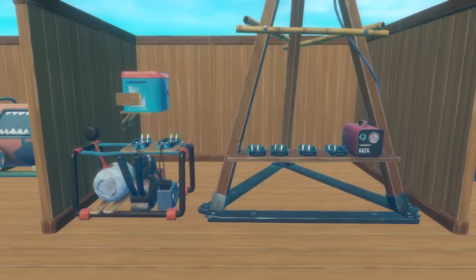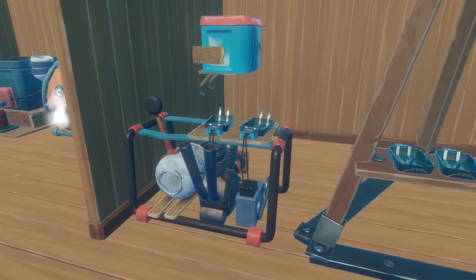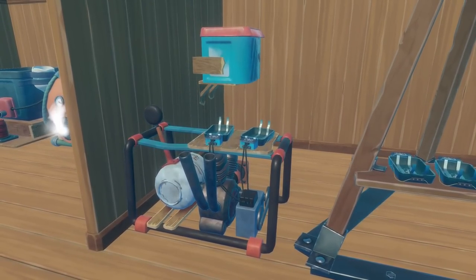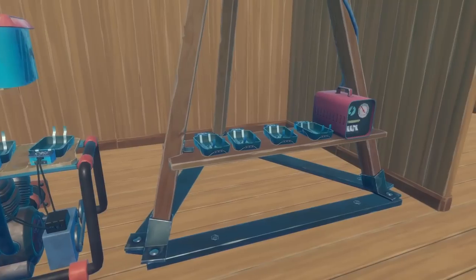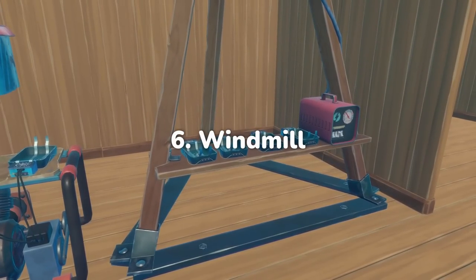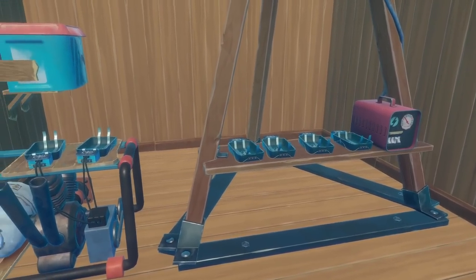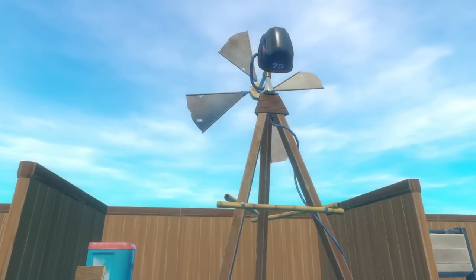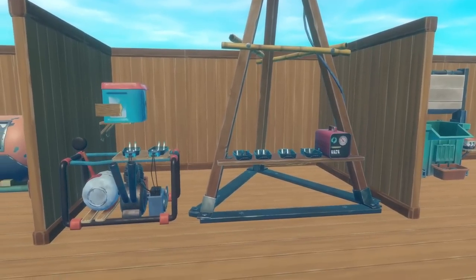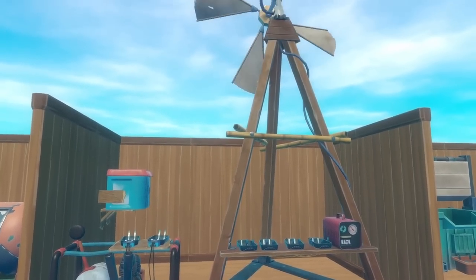Once upon a time, you probably would have used all of that excess biofuel to charge up your batteries with the battery charger. However, there is now a new option for some green energy in the game that you can manage passively. The new windmill can charge four batteries at once compared to the battery charger's two. The one big downside of the windmill is that it's pretty huge, so you will need to dedicate a bit of space on your raft, but frankly not dealing with the old charger for double the batteries is a lovely change overall.